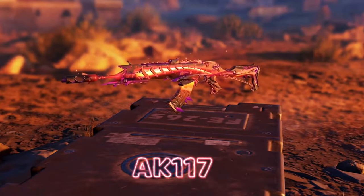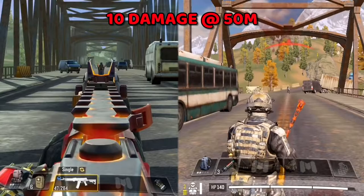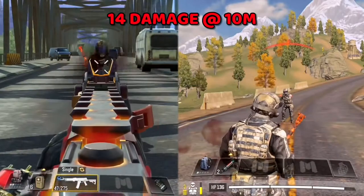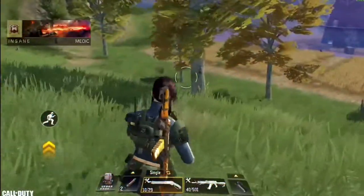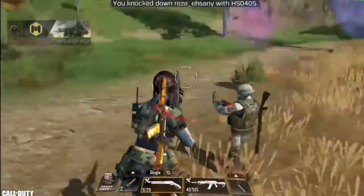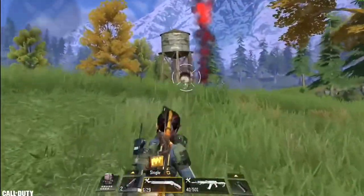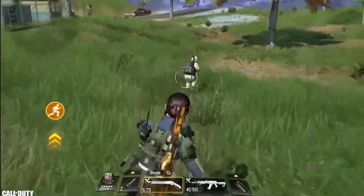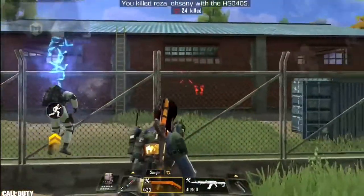Moving on to number 2 we have the AK-117, with a fire rate of 791 rounds per minute and a maximum damage of 10 at 50 meters range, going up to 14 at 10 meters range. Just like the Type 25, the AK-117 was highly affected by the buff and recoil control became much easier at mid range. Thanks to the fast fire rate and high hip fire accuracy, the AK-117 is considered one of the best at close range fights, not to mention the insane fast ADS. Just make sure you use the blue version and try to avoid the grey version, as it has low mag and high recoil.